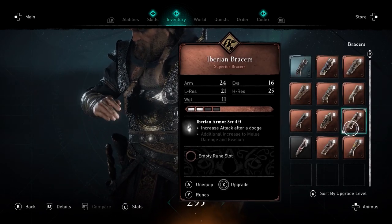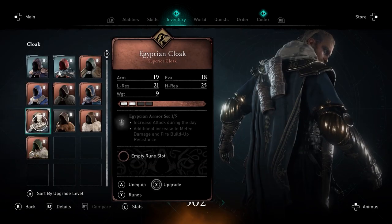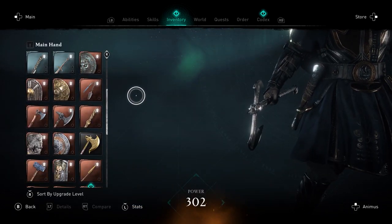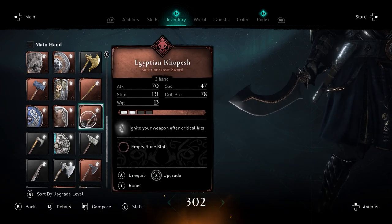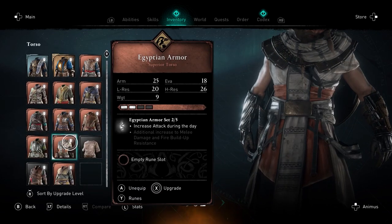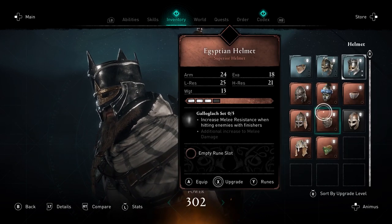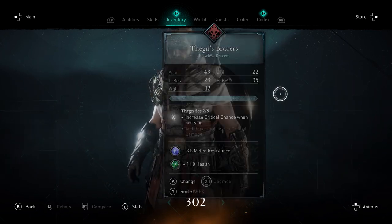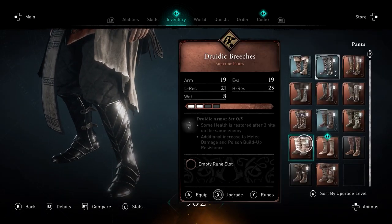For the Seax weapon, it will temporarily increase critical hit chance after a dodge. The second armor set is the Egyptian armor, which also includes the Egyptian Kopesh. To get all of them you will need 180 clothing, 180 textiles, 40 delicacies, and 50 luxuries. This comes with a cloak, armor, helmet, bracers, breeches, and the weapon. The first armor bonus increases attack during the day, and the full armor bonus gives you increased melee damage and fire buildup resistance. For the Kopesh, the weapon will ignite after critical hits, which is a pretty cool feature.